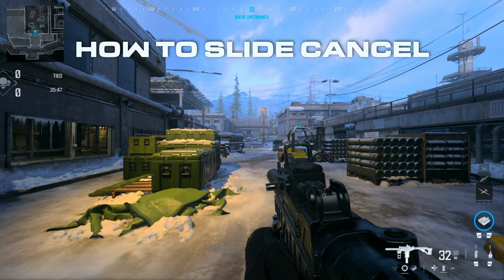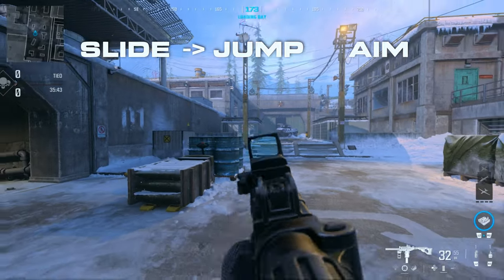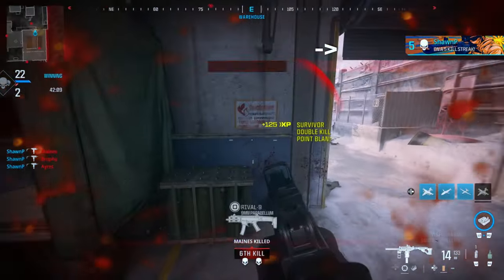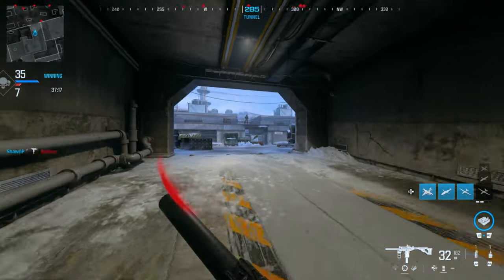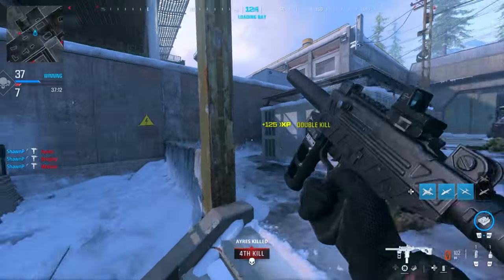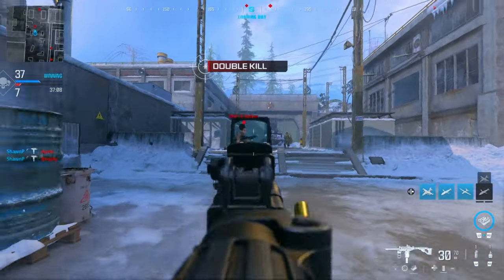The first movement technique is the slide cancel. In this game it's very simple: slide, jump, and then aim, and you want to press these buttons pretty quickly together. Because if you don't, you're going to get into attack stance — where your character holds the gun sideways and you leave your accuracy up to RNG or hip fire attachments. Basically, you'll be less in control of how many shots you can hit.